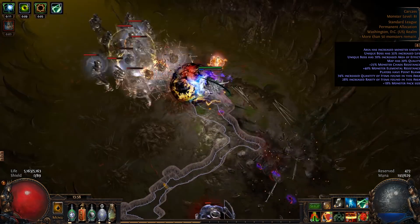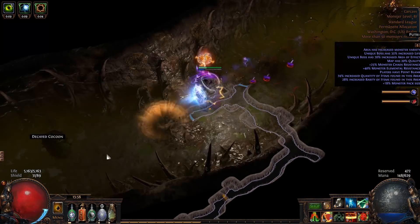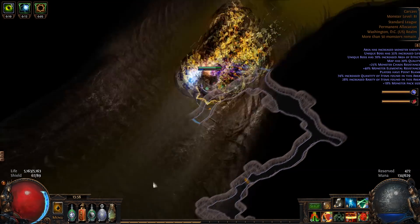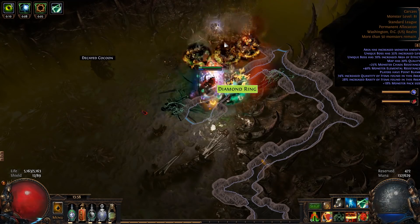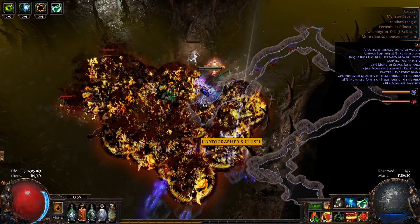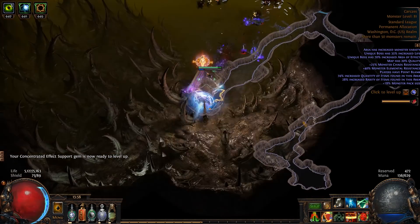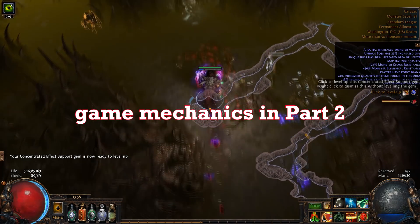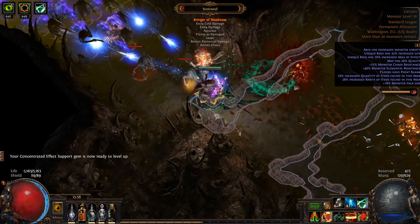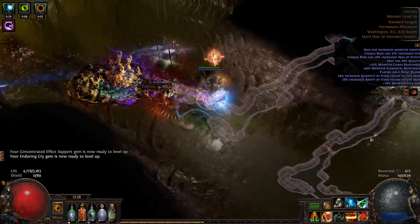Path of Exile is, well, kind of intimidating to say the least to newer players. At its core, the concepts are simple: choose a class and kill things to acquire better gear and level up, so your character kills things even faster, and you acquire even more gear and levels — you get the idea. However, despite its core concepts being simple, the plethora of game mechanics combined with the vast array of choices on how to progress your character turned Path of Exile off to a lot of people. I plan to cover core and game mechanics in depth in part 2 of my Beginner's Guide.